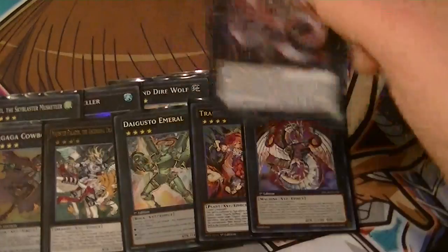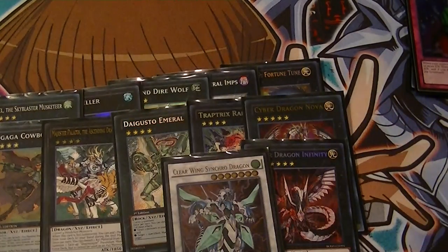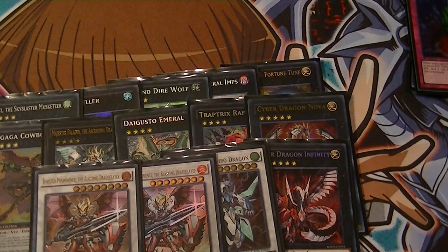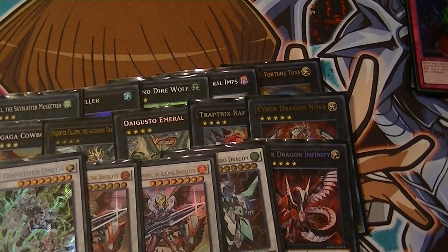One Cyber Nova and Cyber Infinity. For Synchros in this deck — because of running the Ghost Ogres — you can make a level 7, so I'm running one Clear Wing. For level 8s, we have two Ignisters, because that is still possible to pull off. And one PSY-Frame Omega.